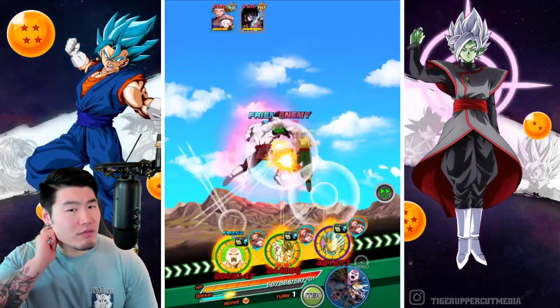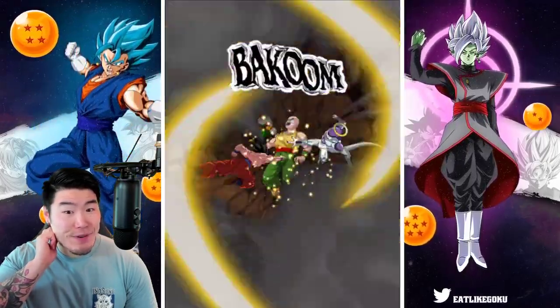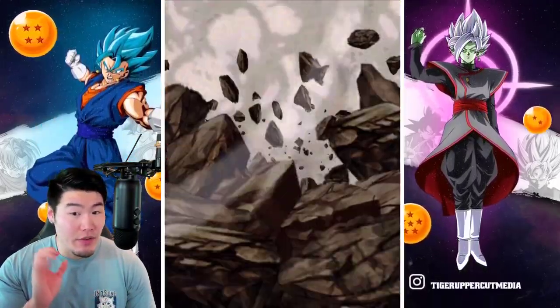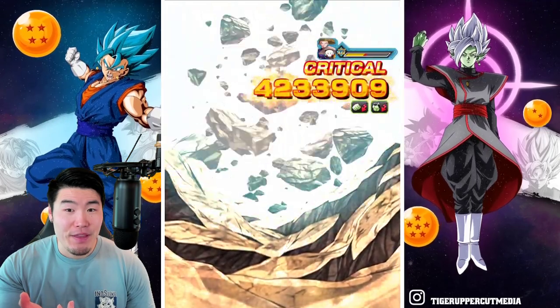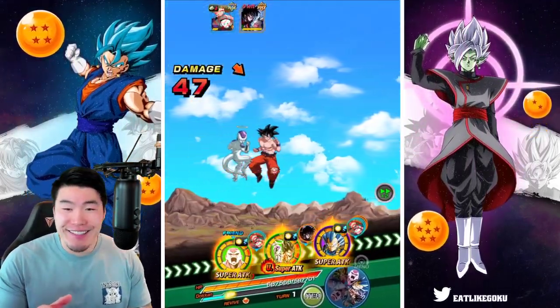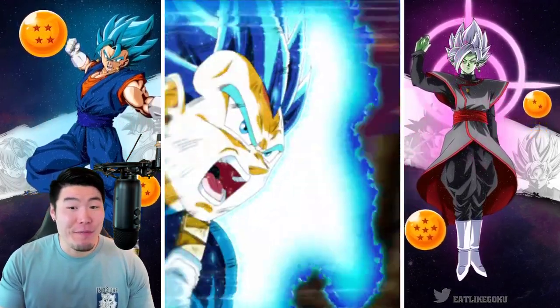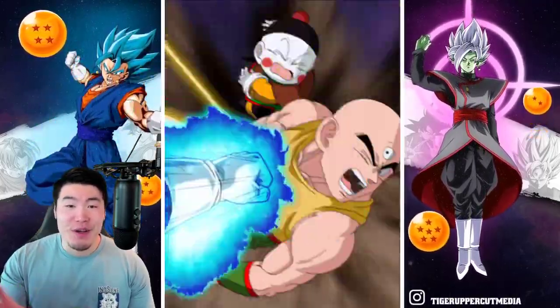I feel like this should be enough to actually kill Tien and Chiaotzu, or at least hopefully. We'll see how much HP they have here. We should be good, because that's going to be a nice super right there. And if we crit, then they're definitely dead. If we don't crit, then they're going to be very close to death. That was some good damage, and Vegeta should definitely finish them off.